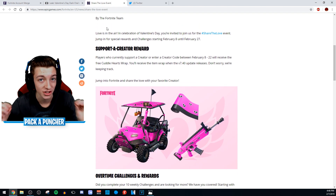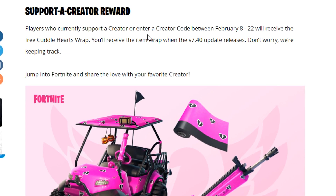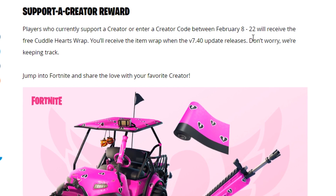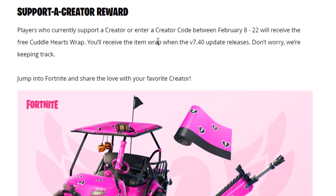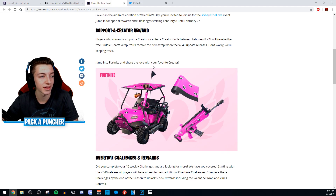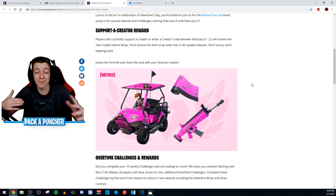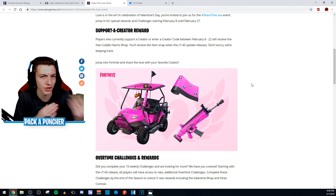Players who currently support a creator, or enter a creator code between February 8th through the 22nd, will receive the free Cuddle Hearts wrap. You'll receive the item wrap when the version 7.40 update releases. Jump into Fortnite and share the love with your favorite creator. This is the wrap — in my opinion, definitely one of the coolest wraps inside Fortnite. The wraps are the camos that go on your weapons and vehicles, and it looks absolutely sick on this image.